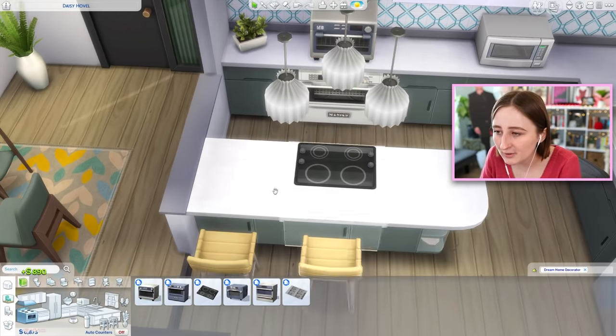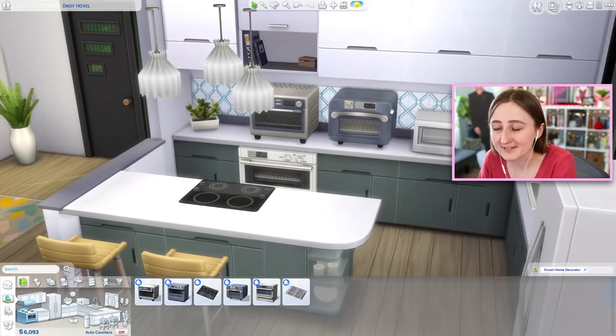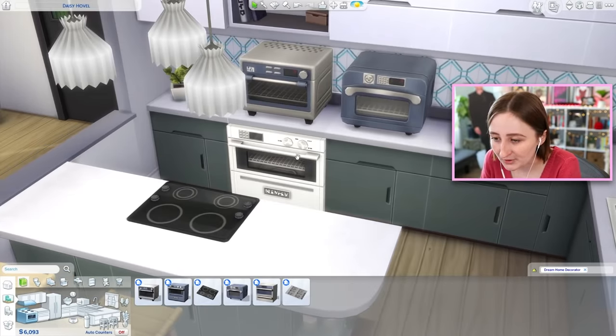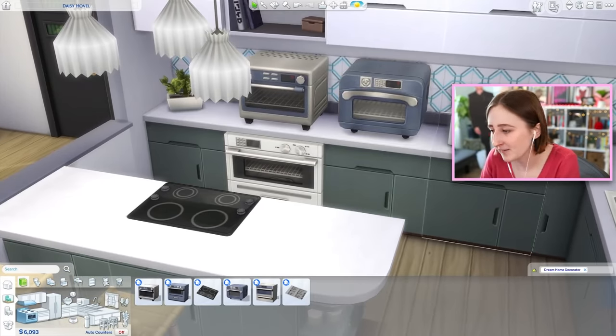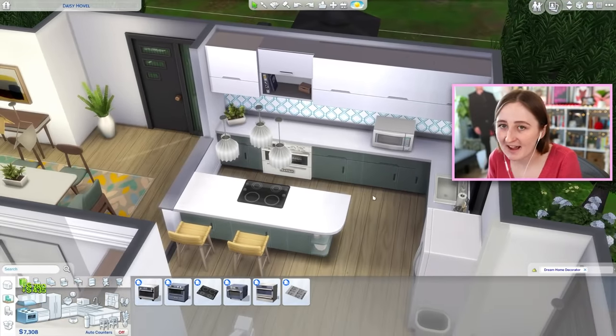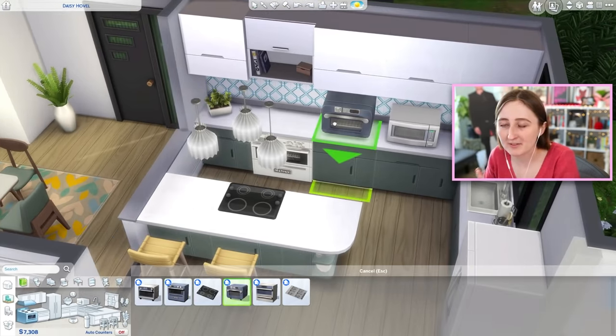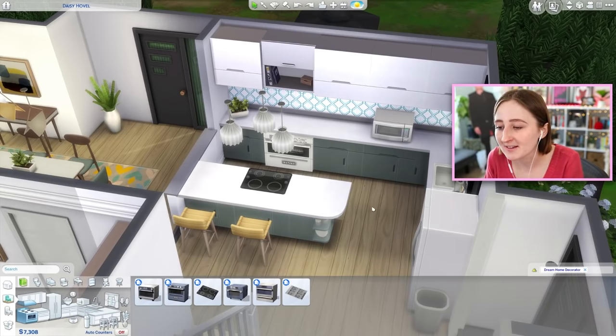They've also added countertop ovens. From the trailer I thought they were toaster ovens with separate functionality, but they're full ovens — you can put them on the counter like a microwave, and your Sims can use them to cook any baked goods. So now you can have a kitchenette with just a countertop oven and no stovetop. Your Sims will only be able to cook things that use the oven. Just like if you only had a fridge and counter you could make fruit salad, now if you only have a stovetop you can make eggs but can't bake a cake.